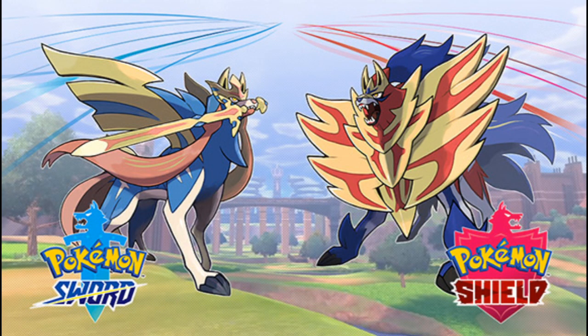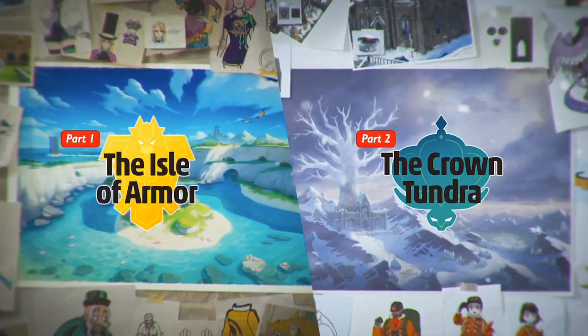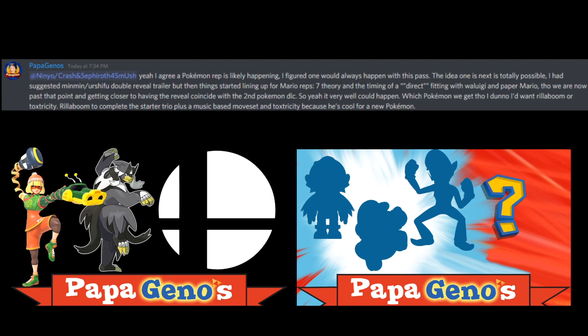I thought a Pokemon rep was extremely likely for this second Fighter's Pass — I just wasn't sure when that would actually happen. But if it is going to coincide with this free game trial for Pokken, that might be the next character to get announced. They could do something similar to what they did with the ARMS character and say the next character is from Pokken specifically and show off the Pokken roster so we'd have to speculate which character we might get. However, even more likely to me than a Pokken rep would be a Pokemon Sword and Shield rep to promote the latest mainline games. The second Pokemon Sword and Shield DLC, The Crown Tundra, is still set to be released, so it would make sense if the next character was announced fairly soon.